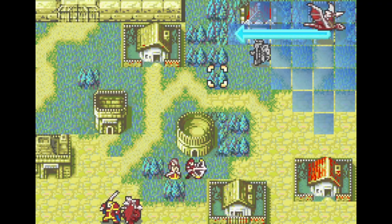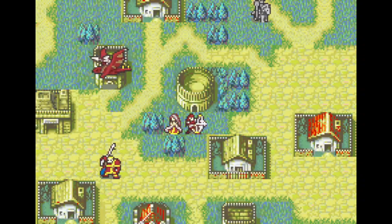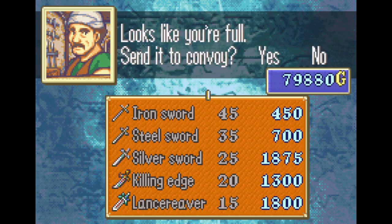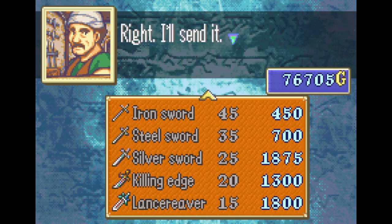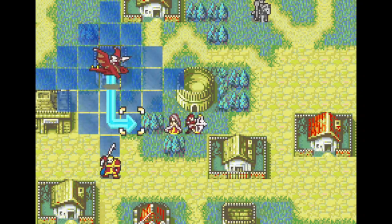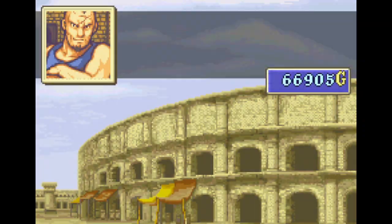What I should have done was put Clara through the arena — she actually cares about the experience she gets. The silver sword I buy there is never used. I'll buy a few killing edges and a couple of lance reavers. I'm finally able to buy longbows again, which is nice — I picked up a few iron longbows and I believe one steel longbow. Honestly, I buy so many things in this chapter that if you see me with a new weapon, just assume I bought it here.